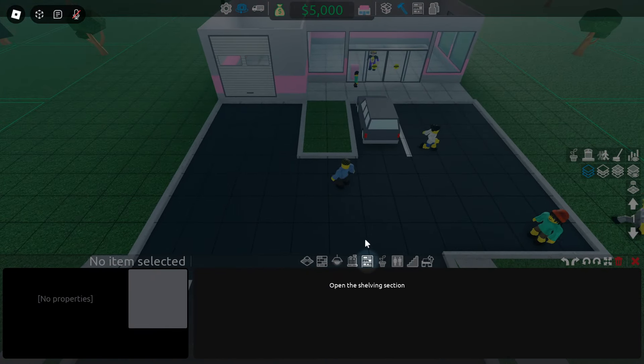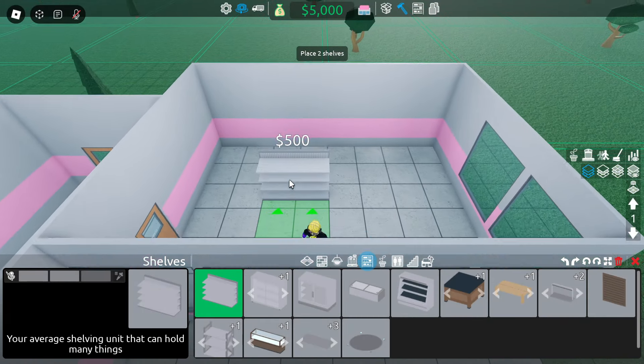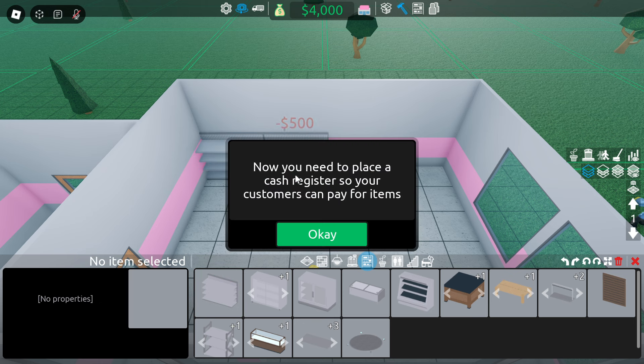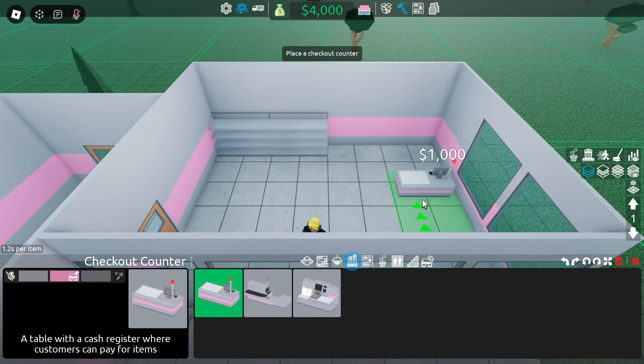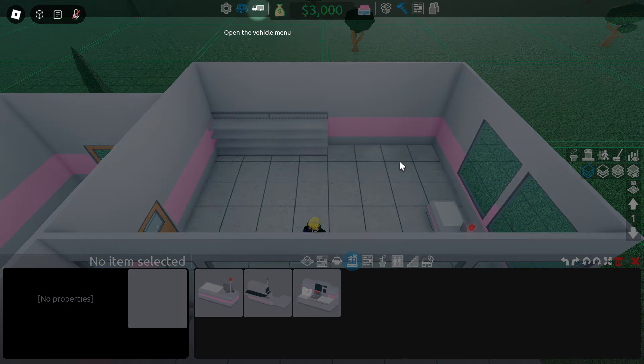We need to open the build menu. Shelving — click on this, and then we need to place some shelves, probably just in the back corner there. Now you need to place cash registers so your customers can pay for items. We can do a cash register, rotate it — maybe right there. You need something to put on those shelves, so let's drive down to the loading dock.